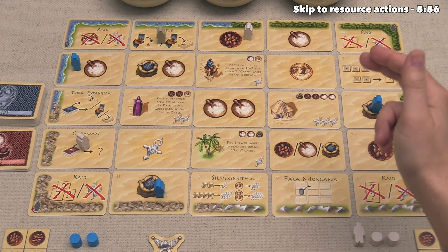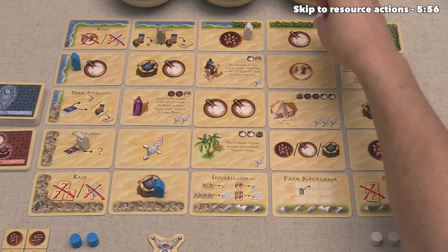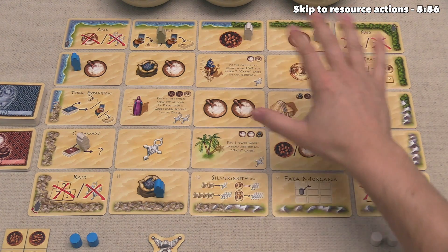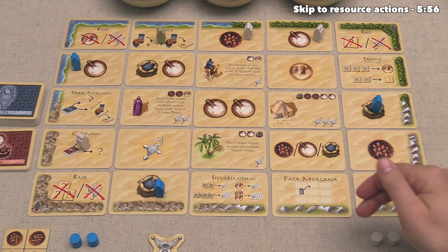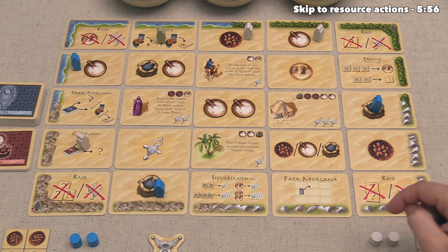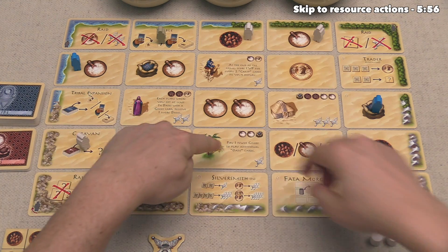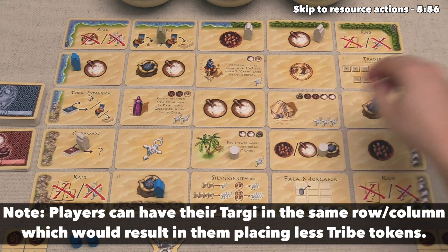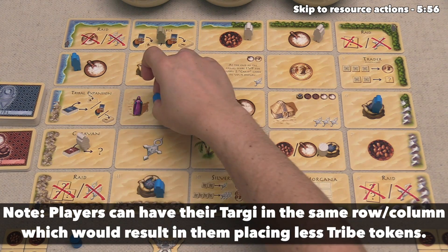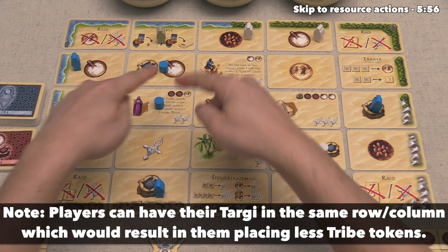Blue is next, and after considering their options, they're going to place right up here. This means it's time for us to place the final Tarji token of this first round of the game. Our options have become somewhat more limited, and let's just place right up over here. Now that all three Tarjis have been placed out for both players, we can put our tribe tokens out. We have one intersection right over here and another one right over there. Our blue opponent has an intersection on this spot, and they also have one right over here from these two Tarji tokens.